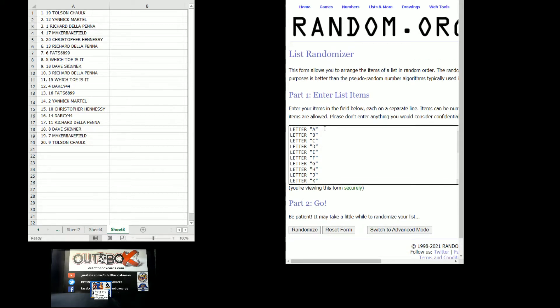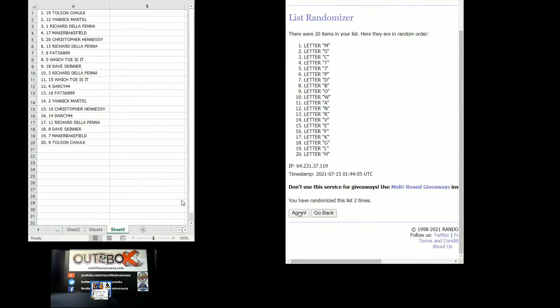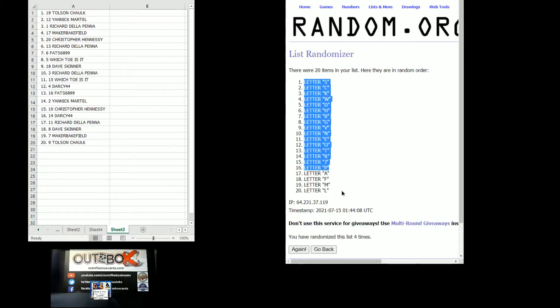The 20 letters are: A, B, C, D, E, F, G, H, J, K, L, M, N, O, P, R, S, T, V, W. Randomized four times — letter S at the top, letter L at the bottom, confirmed four times.